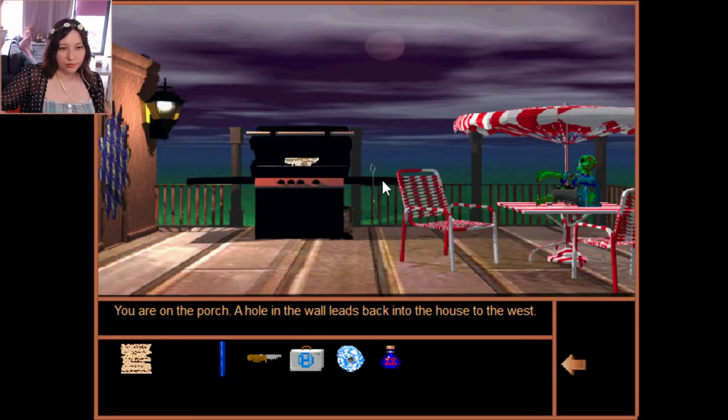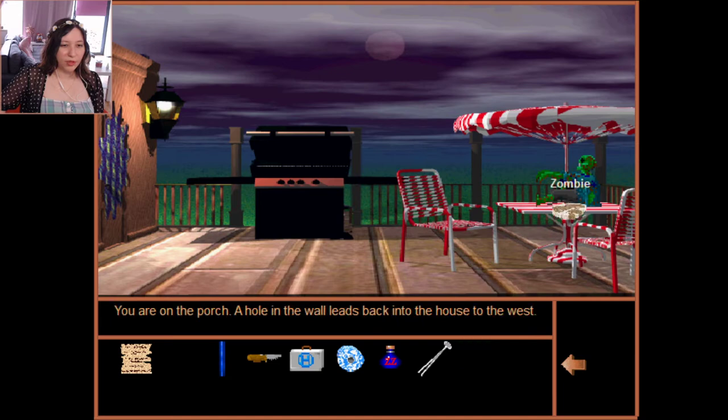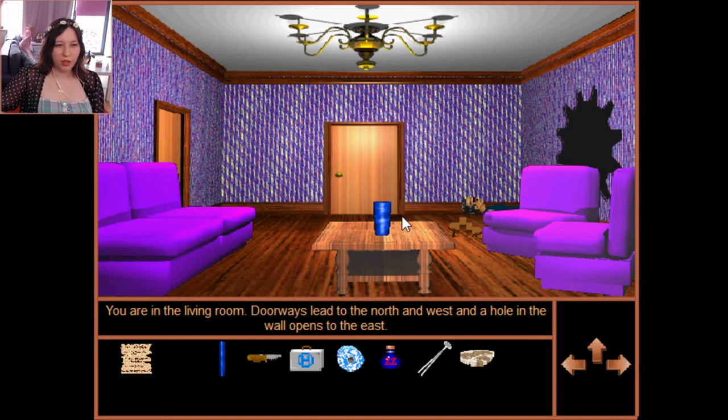Tongs on the porch — nice, I have tongs now! Can I use them on the zombie? That didn't accomplish anything useful. The zombie is sitting on a table, clothes and skin barely hanging on. There's a steak — I don't need the tongs to get it, I'll just pick it up. Carrying the steak now. Can I give it to the zombie? Let's try to use the knife on him — no, can't do that. He's out cold — I don't think I need to do anything with him right now.